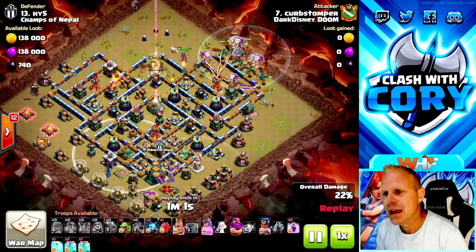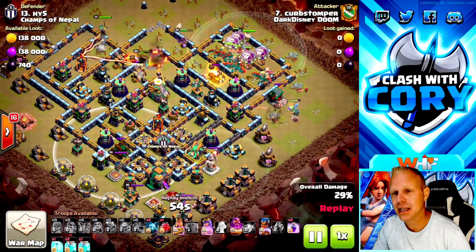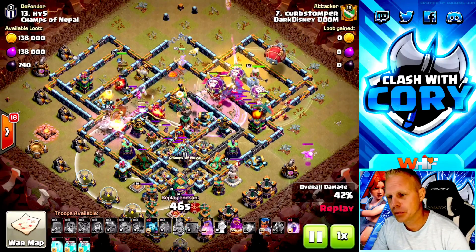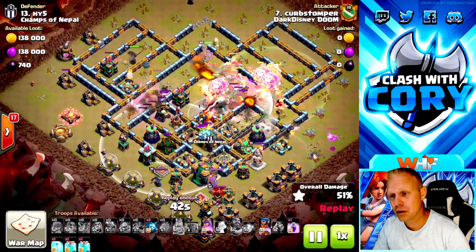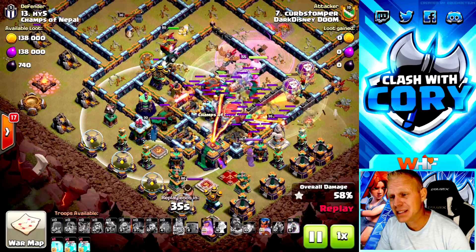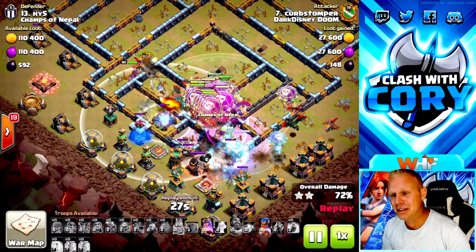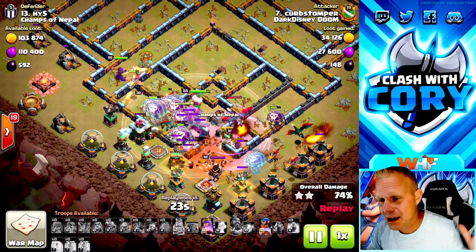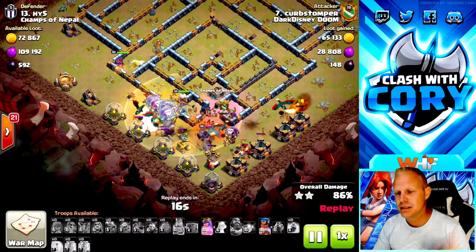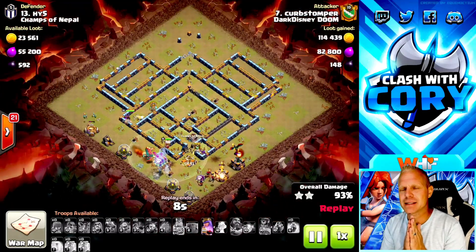Dragons, dragon riders, and balloons come in taking out the first multi-target inferno. The Royal Champion handles the other multi-target inferno on the left side. The blimp heads to the Town Hall — the Grand Warden ability was used a bit early but the dragons moved fast due to rage spells. All three clone spells come down, the Town Hall is destroyed, the tornado keeps most loons away from the Town Hall blast, and the cloned loons annihilate every defense. Royal Champion ability popped just to clear the last few defenses — this base got absolutely annihilated by mass clone spells.